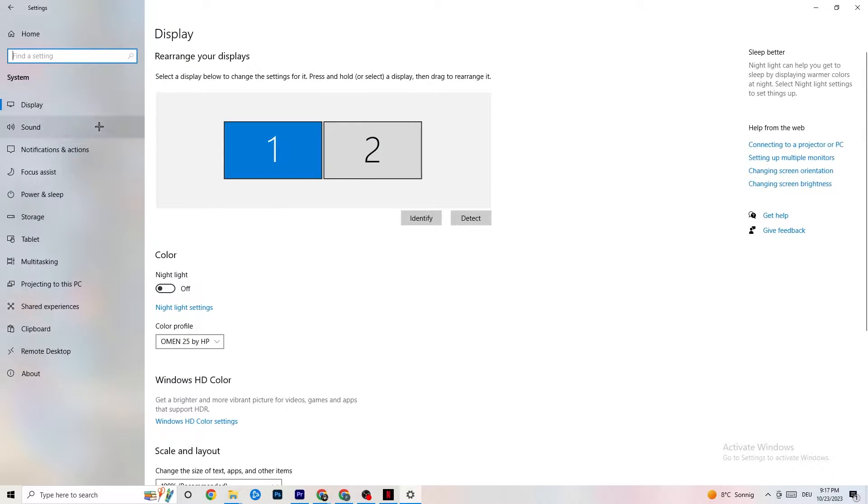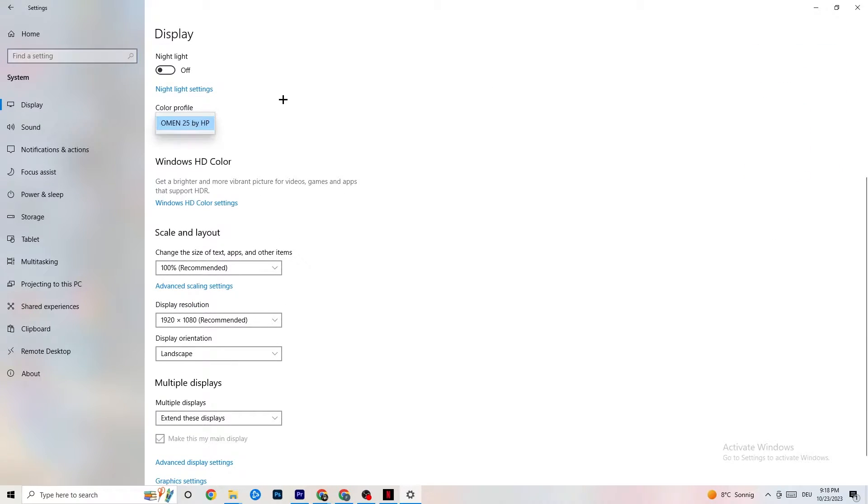The first thing you want to do is identify which is your main monitor. If you have two monitors you need to identify which one is the main one; if you have just one it's obvious. Click Identify and select which should be the main monitor. Color profile doesn't really matter. Go down to Scale and Layout and change the size of text, apps, and other items to 100% as recommended, if it isn't already.